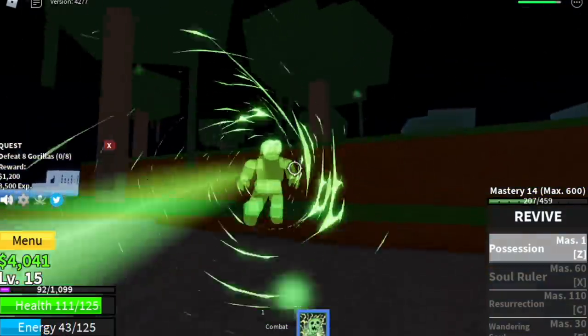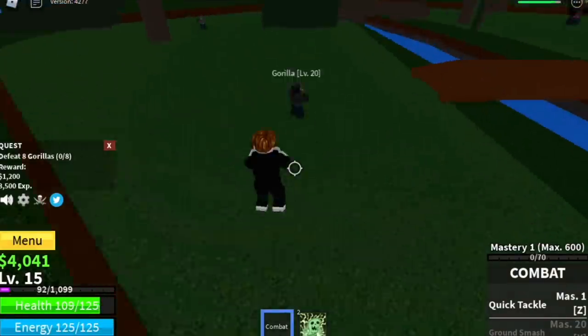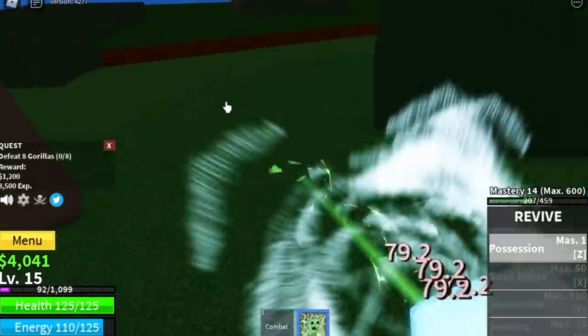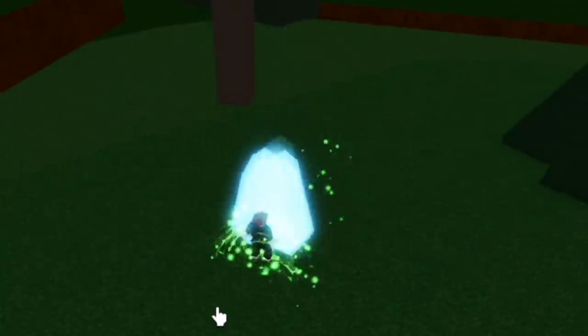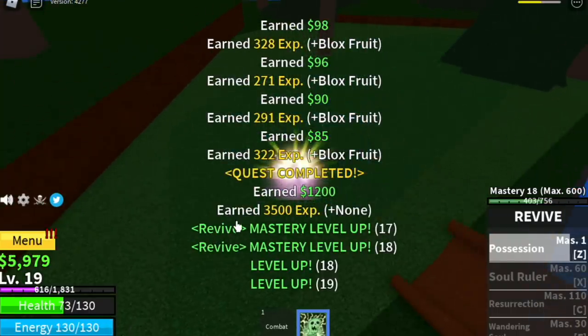The Gorillas are located on this island. Lure 4, defeat them, and do it twice to finish 1 quest. After finishing just 1 complete quest, you will reach level 19. Usually I reach level 20 with just 1 quest, but it didn't happen here. So again, the goal is to reach level 20.